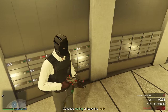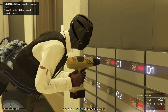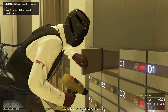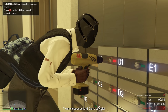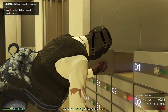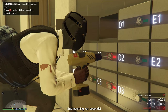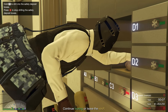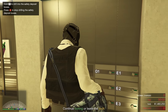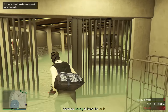Another tip: once you're inside the vault, Lester might mention security boxes you can drill into with the power drill. Completely ignore these. They take way too much time, and you only get like $5,000 to $10,000 per box. The safety deposit security boxes are a total sham — don't waste your time on them. Just try to collect the main vault contents and the cash behind the fingerprint scanners.